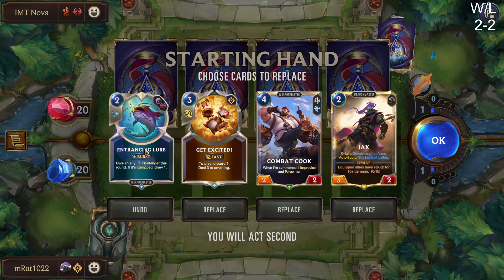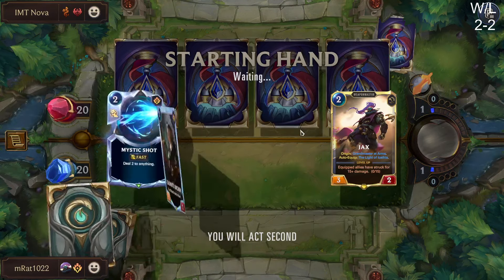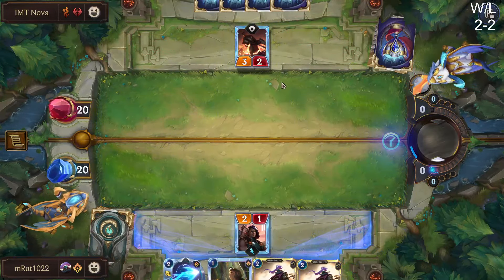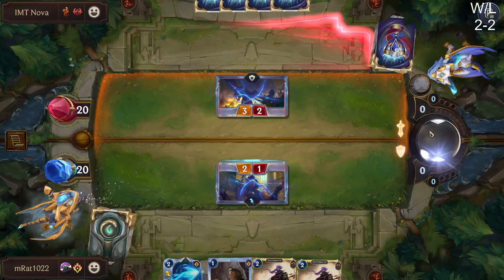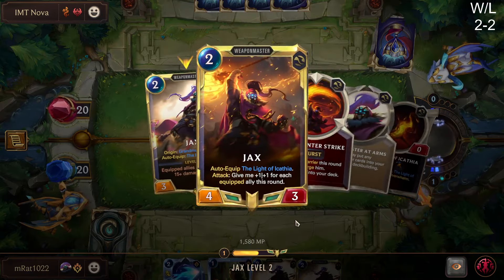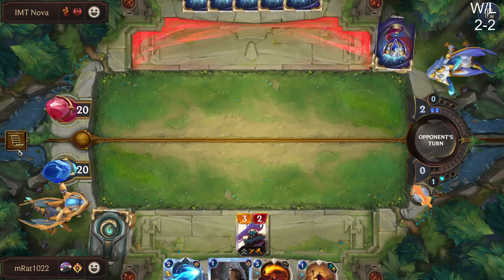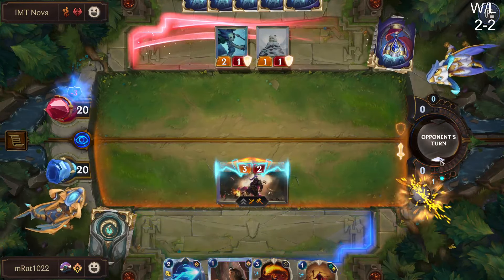Misfortune Twisted Fate — we're going to keep Jax and I love Combat Cook, but we're really looking to go at a quick pace this game, so we'll look for our cheaper units. I'm pretty happy with just Forge Chief here — trade and get the mana back in case we draw our concurrent Timelines next turn. Jax's 3-2 Quick Attack is also very nice. He's probably just going to end up blocking on like turn three. We just can't take that much damage.